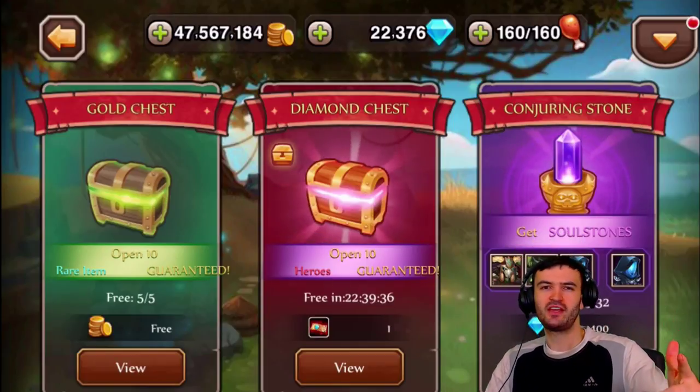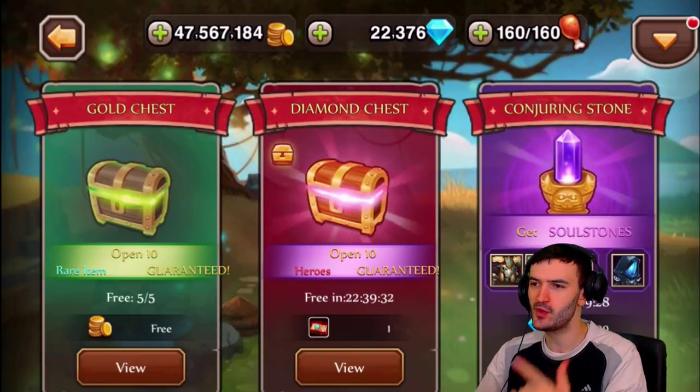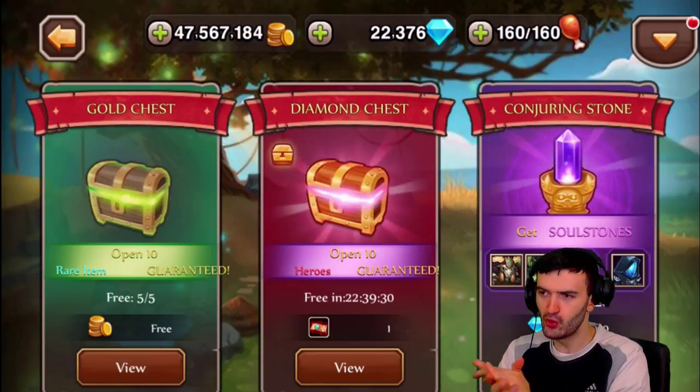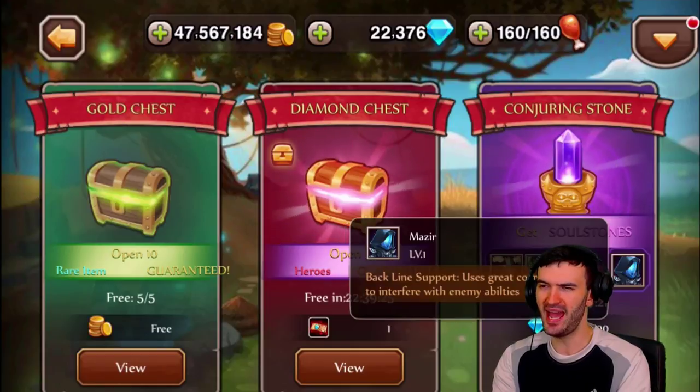Hey guys, what's up? It's your boy Stefan Gamer, and the brand new hero just dropped today guys, so you know what that means. We are going right into this hero spotlight of the brand new Kadring Stone hero — his name is Mazir.